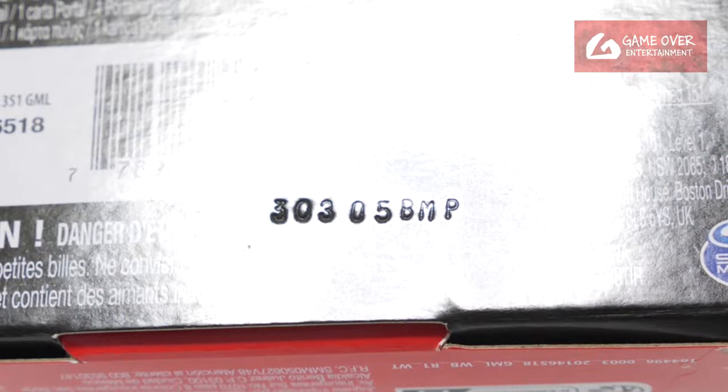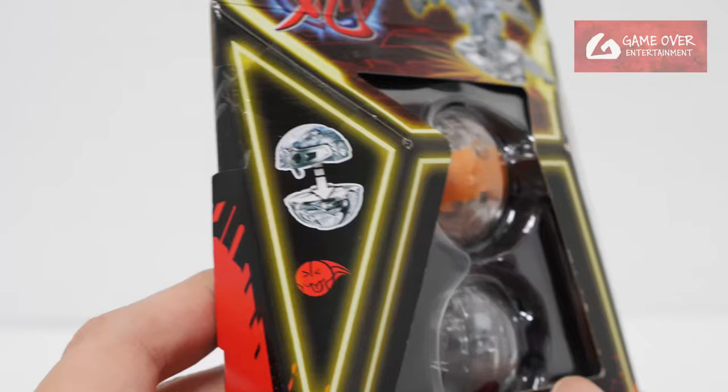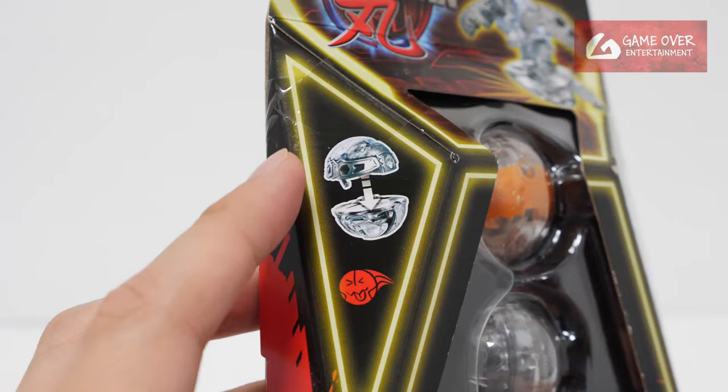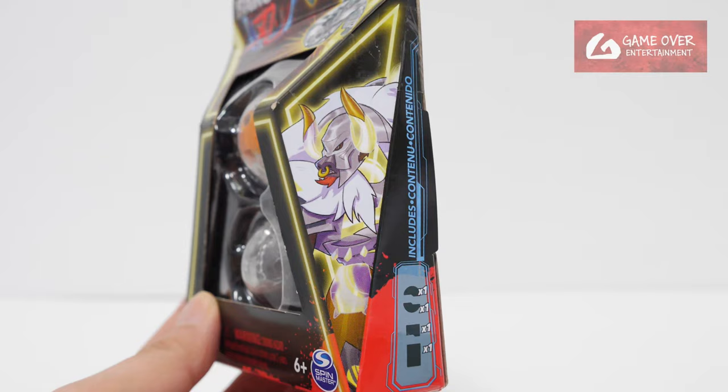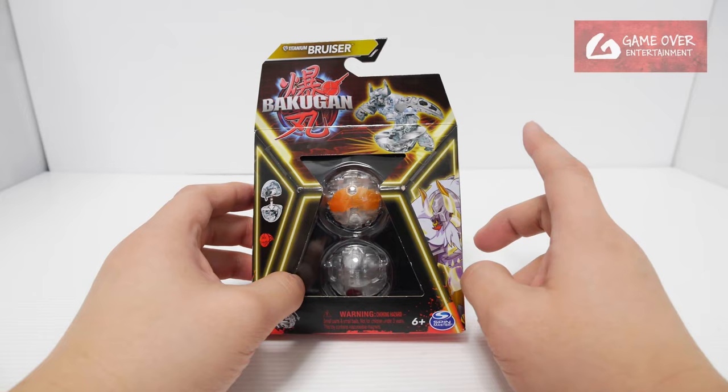Have a look at the Bakugan in case you're interested. The date is 5th of March 2023, same as the rest. Have a look at the recycling information. On this side you see the top, the bottom, and the Misfit Clan symbol. And here you have a picture of Diamond Titanium Bruiser. You can't really see the diamond portion — I think only this part is translucent.